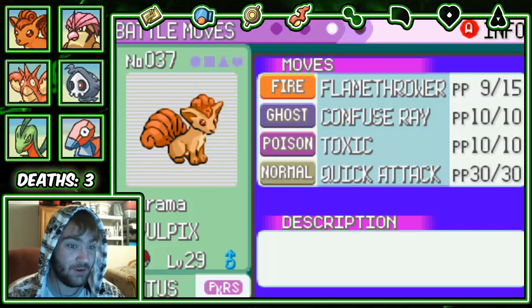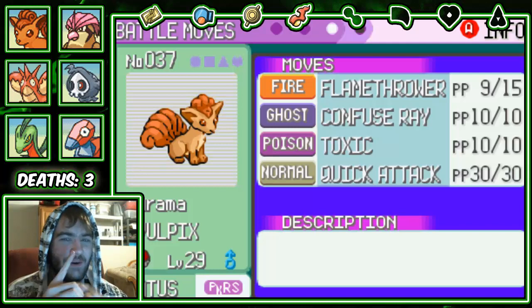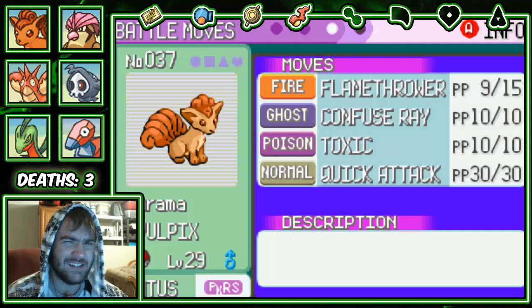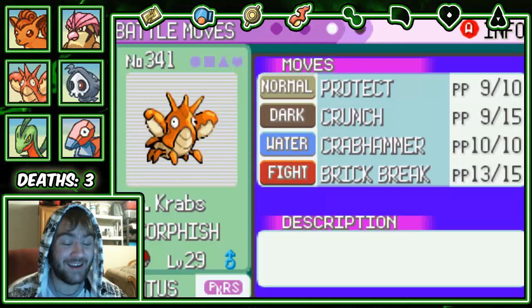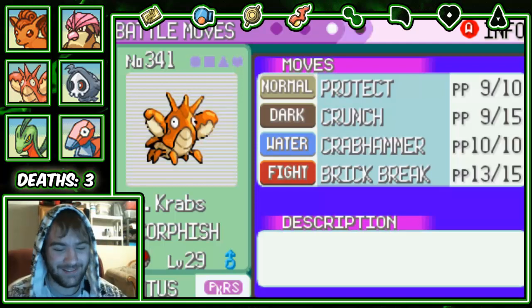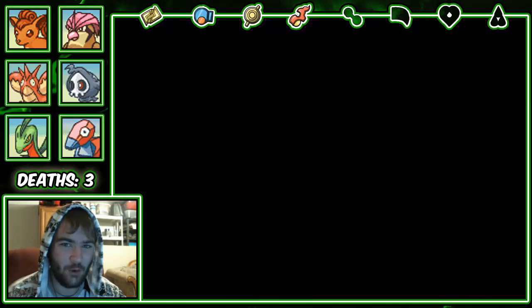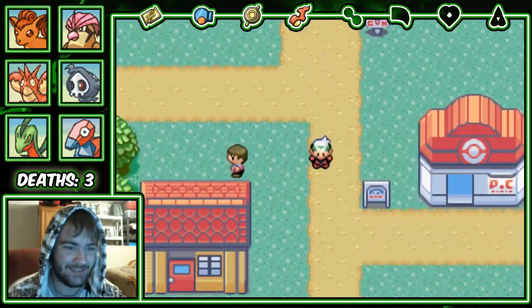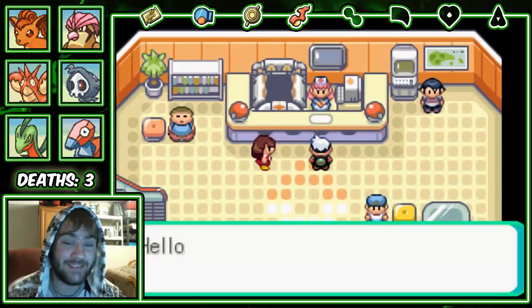Porygon — or Bolt — has Ice Beam, Psychic, Thunderbolt, and Recover. Kuramu has Flamethrower, Confuse Ray, Toxic, and Quick Attack — not done with him yet. And on the final Pokemon, Mr. Krabs' moveset — I was really happy with it until he wanted to learn one move. He learns Protect via level up, and I just had to teach it to him because I've never used the Protect strategy against Norman before.